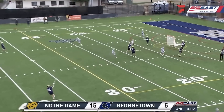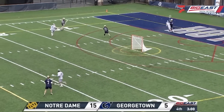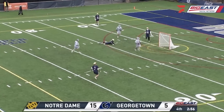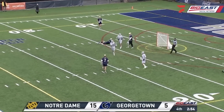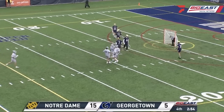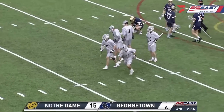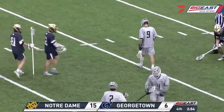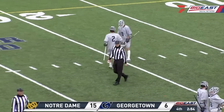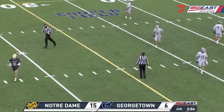Chance here and another save by Antman — this time he robbed Minicus. Minicus had more time there than he thought. And an open net leads to a goal for Bundy — so one of the few miscues for Notre Dame on the game. Georgetown goal. Bundy's second goal of the game.